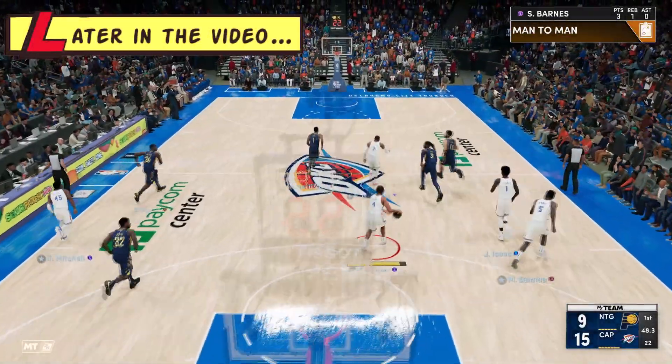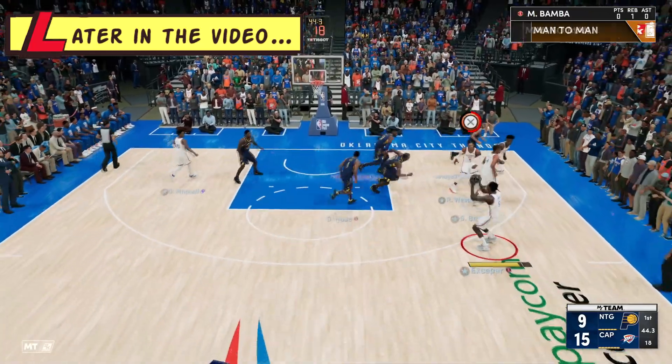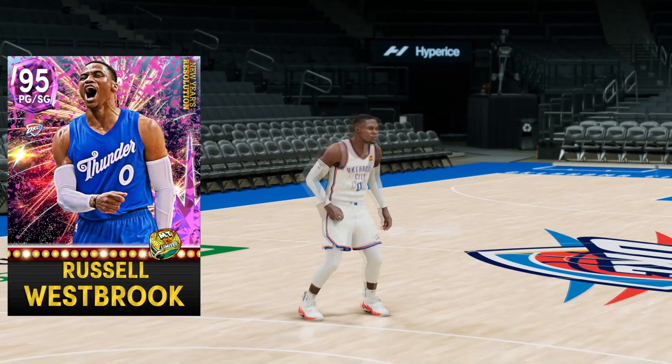Scotty Barnes with the good steal right there, give it to Westbrook — Mo Bamba take your shot and he's gonna green it. Six-one. Pink Diamond Russell Westbrook — I'm traditionally not a fan of the Westbrook cards.